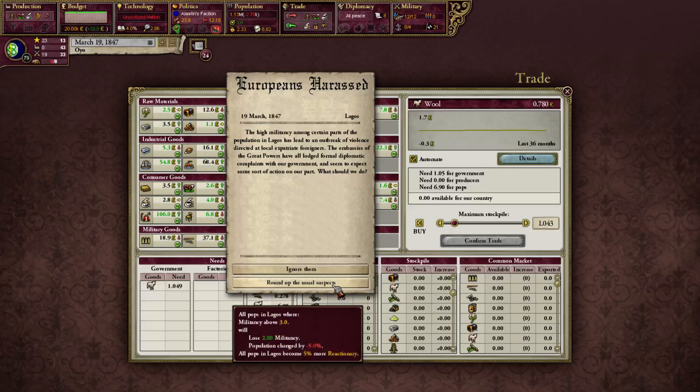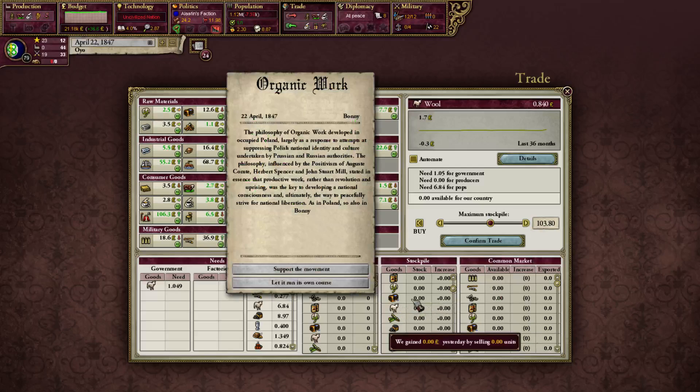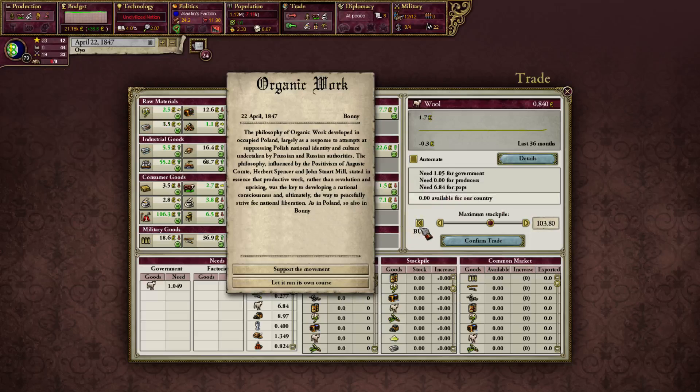There are Europeans harassing a foreign trading post from Lagos — let's round up the usual suspects. I don't want to anger the great powers. Now normally the stockpile would show an amount, but we can turn off automate and purchase ourselves. Let's say we want to stockpile about 100 wool — it's very cheap. This is one of the reasons you might want to stockpile for your army: if you're in a lower rank, higher-ranked nations might buy up goods, leaving nothing for your troops.